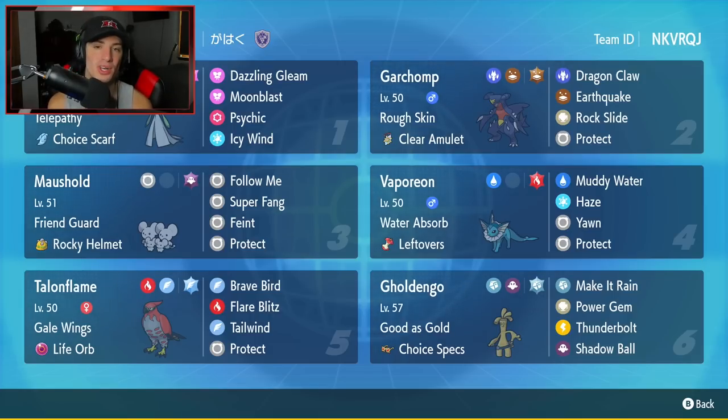Starting off in the top left corner we have Gardevoir, who is just so solid in the meta right now. With the Choice Scarf and Telepathy ability it works so well with Garchomp for dealing with other dragon Pokemon. It has Choice Scarf as item, Telepathy as ability, and then Dazzling Gleam, Moonblast, Psychic, and Icy Wind for a solid Choice Scarf move set.